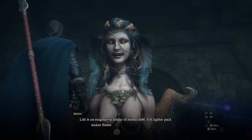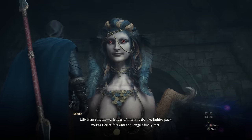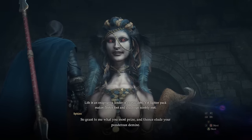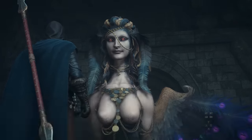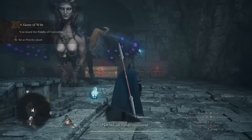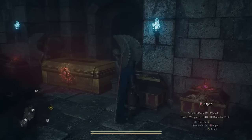The Riddle of Conviction: 'Life is an enigma — yet lighter pack makes fleeter foot and challenge nimbly met. Grant to me what you most prize.' The key words are 'lighter pack makes fleeter foot.' We know that Golden Beetles increase your maximum encumbrance. So if you picked up one of those Golden Trove Beetles, you just need one of them. Thankfully the Sphinx will actually give it back to you. Inside the chest you get a Golden Trove Beetle back — so you give one and get one returned.